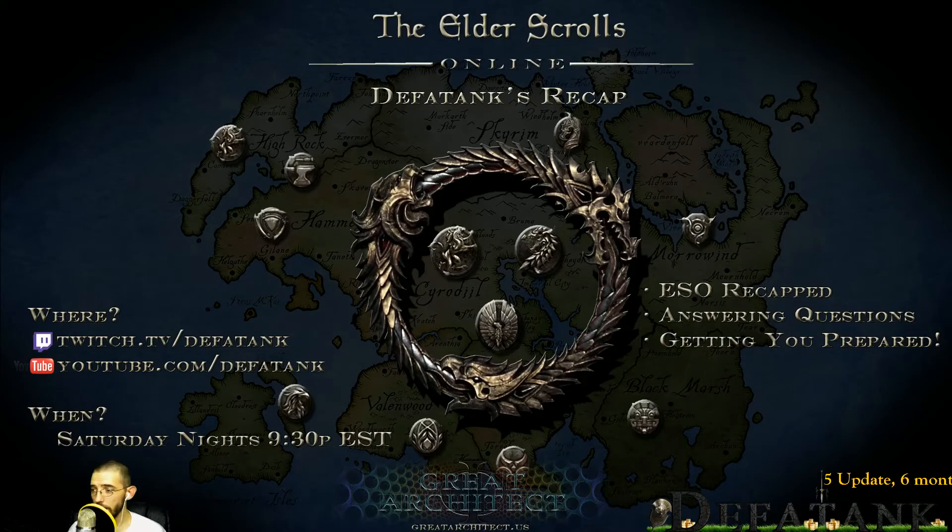Next up: Nightblades. Assassination tree: Deathstroke - this ability now deals 35% increased damage and no longer scales up with increased ultimate. Deathstroke now increases the damage you deal to a target by 20% for six seconds. Blur morph (Double Take) - this ability now displays its graphical effect at the correct time. Mark Target - this ability has a new first-person graphical effect. Under Assassination: Teleport Strike - the tooltip now specifies that it immobilizes other player characters instead of stunning them.